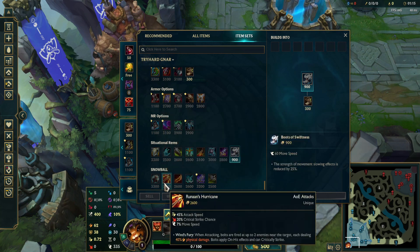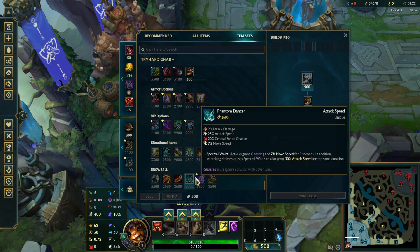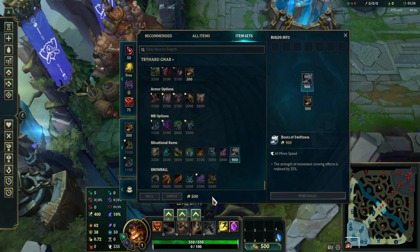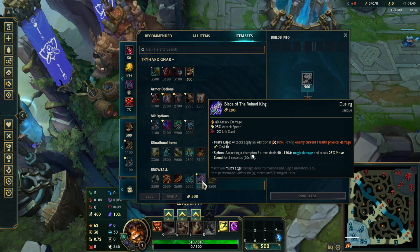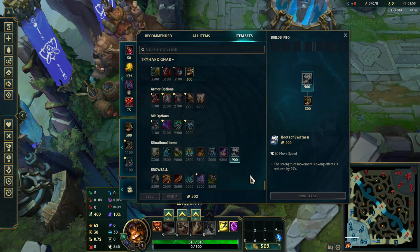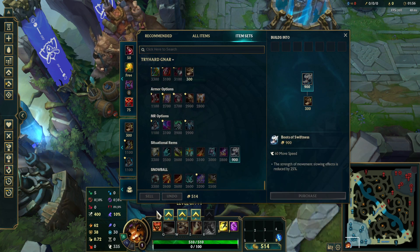Snowball: you will probably not be building this unless you are absolutely carrying — top laners only build this when they have 15 to 20 kills at 25 minutes. If you're trying to climb, do not build this, but you can experiment with it in normal games. Rageblade, Runaan's Hurricane, and Titanic Hydra give a lot of on-hit effects and you can 1v9 games with it. But if you're looking to climb, stick with the MR options, armor options, core, and situational items. Do not go for this — it's mainly for having fun.